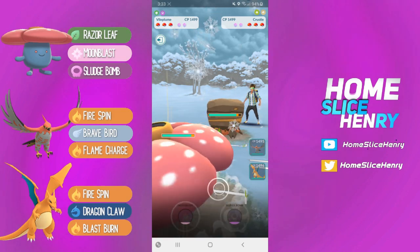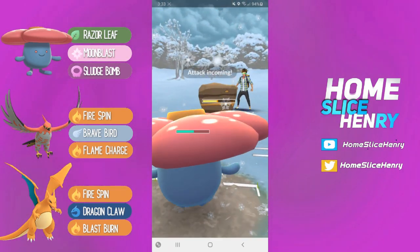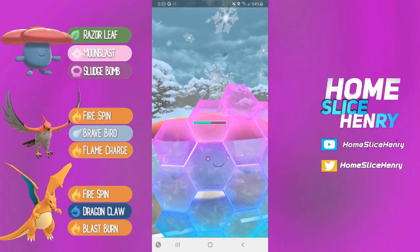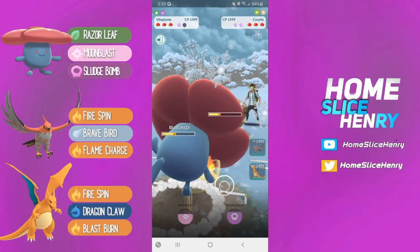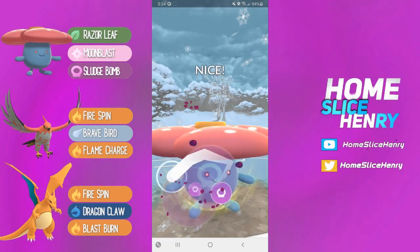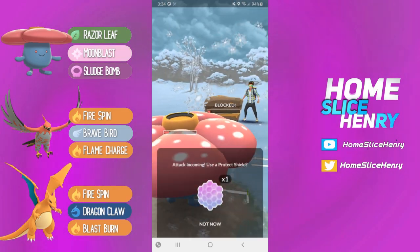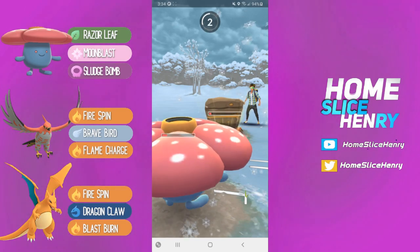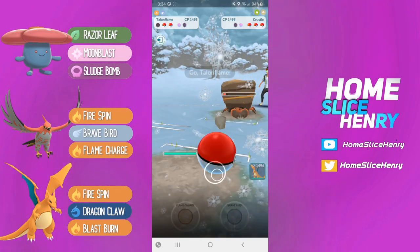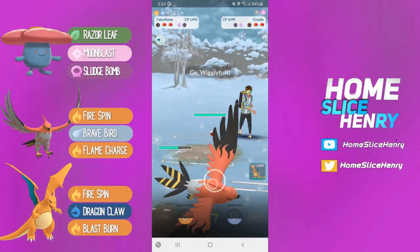Crustle lead — we cannot switch out of this, we have to stay in. Unfortunately, we cannot Razor Leaf down before they get to two X-Scissors. So we're either going to have to double shield or take double super effective damage on one of our back Pokemon. We are going to shield that up, of course, and now we're going for the Sludge Bomb. We throw the Sludge Bomb here to try and avoid having to use a second shield. They mirror so they can get that second move off. I'm actually going to let this go — I want a shield for in back. I'm just going to have to take some damage. Oh my goodness, that does so much to Talonflame.